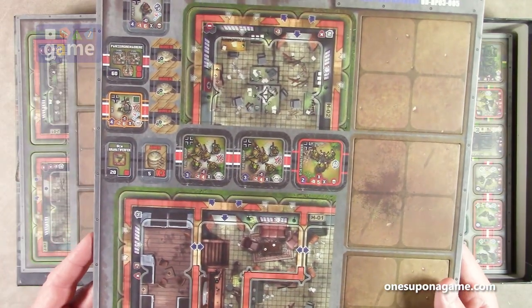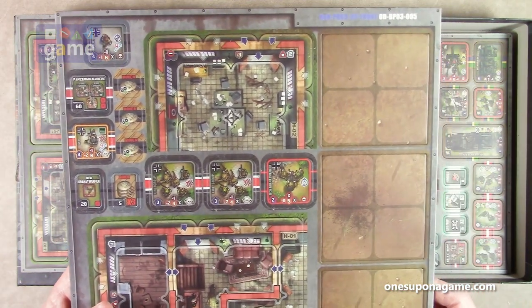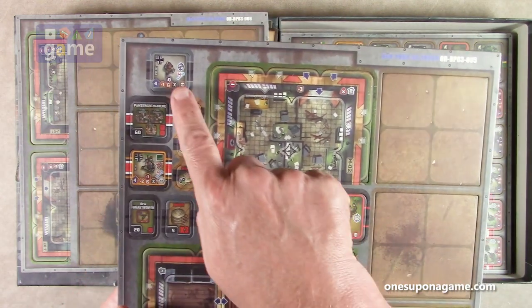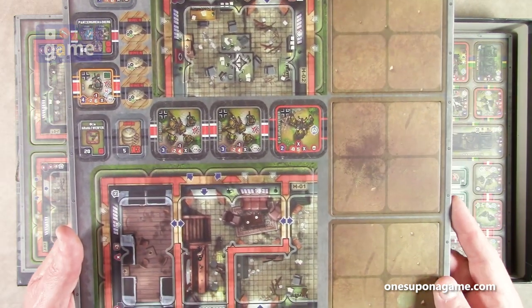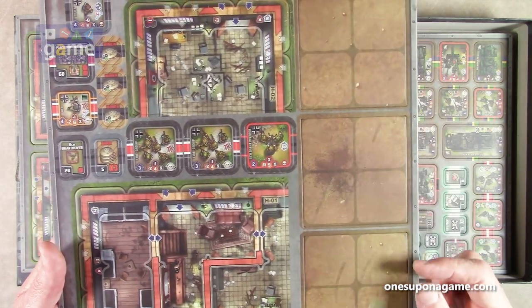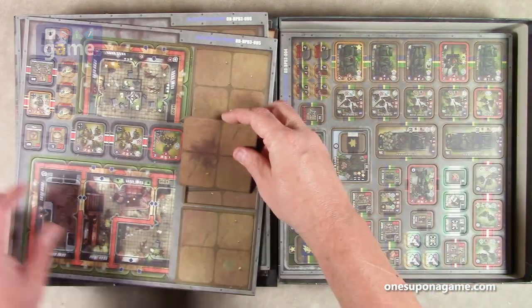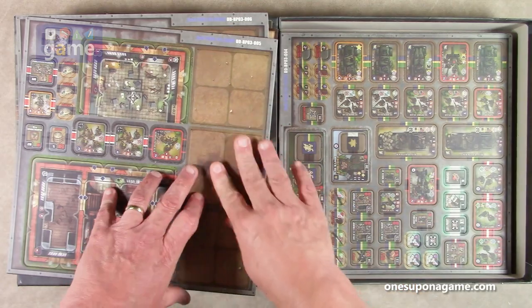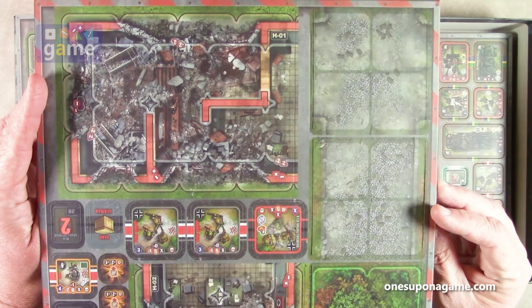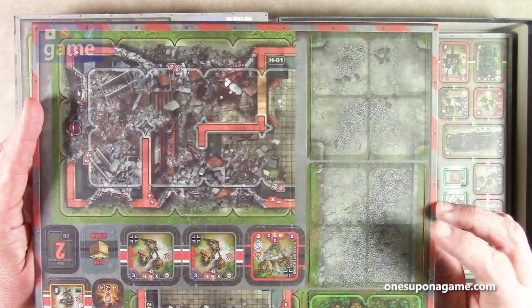Number five — again some half buildings, so they're modular, you put them together. We've got some troops thrown in here, fire groups. We've got a pilot, mines, some square gutters — I call them gutters because they're going between the main boards. And then a large building, there's the opposite side. Again, some paved roads.